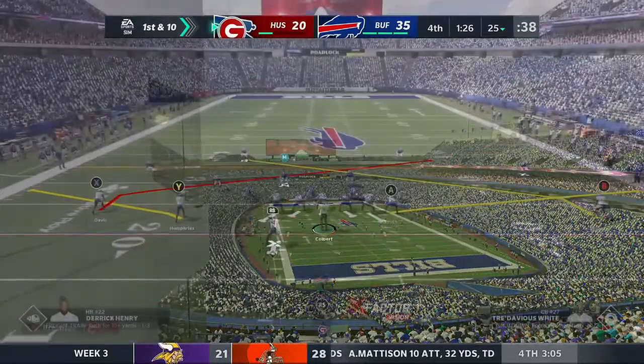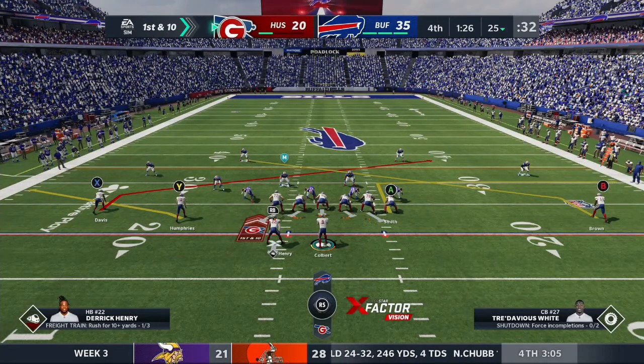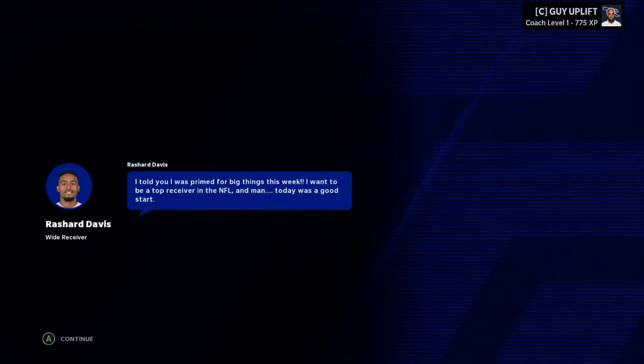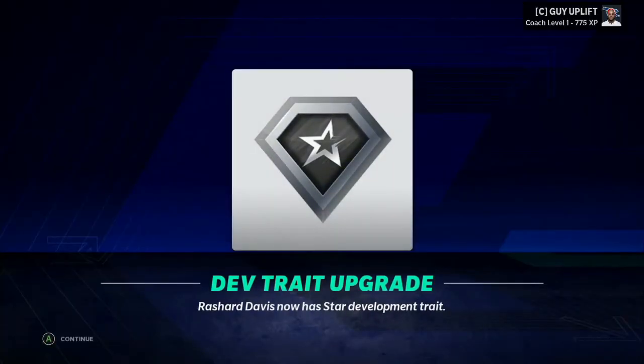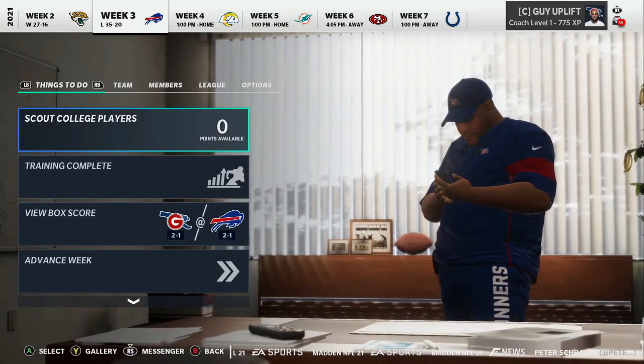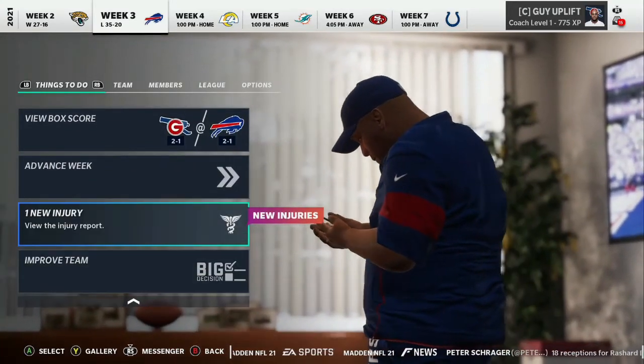We needed to complete the challenge for Rashard Davis - we needed 200-plus yards or two touchdowns. We only had one touchdown and about 190 yards, which was a huge blow to the gut. But apparently we got it! Rashard Davis now has a star development upgrade, which is great news. This was a sad loss but it was a reality check - we know we're not invincible.